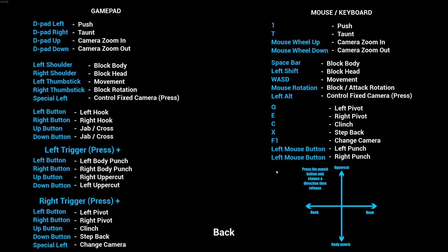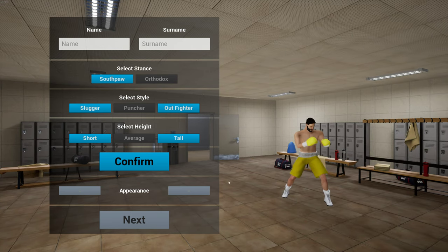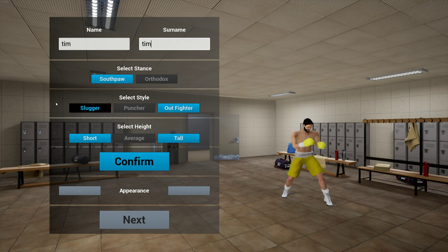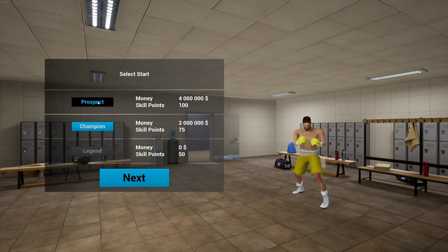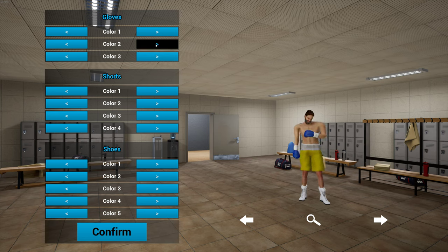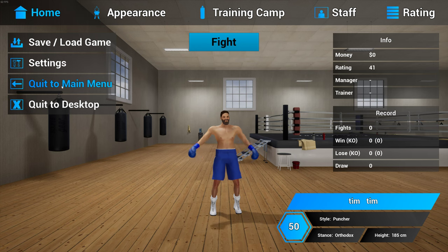I'll quickly show the career mode. You can click New Game and build your own boxer from scratch. You can do certain training, get certain managers. So the boxer is named Tim — we'll select his style, his stance, and his appearance. Click Confirm and then you can change his appearance — give him a beard, change his boxing gloves. You've got difficulty levels: on Prosper you only get 100 skill points and it goes lower as you get into hard levels. You can change his colours, his shorts and all sorts of things. Then you can go to training camp, hire staff, and so on. So that is it.